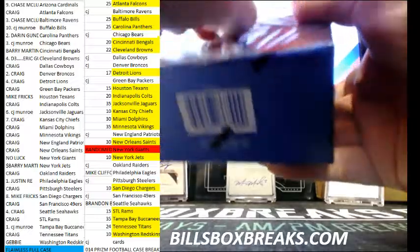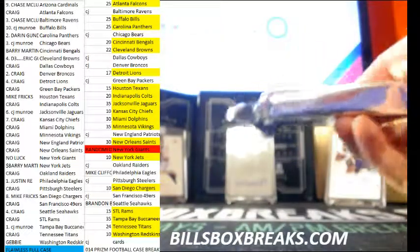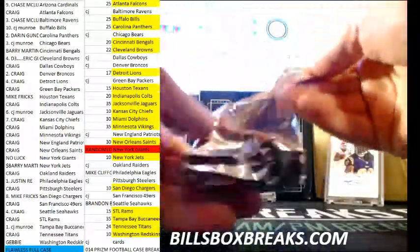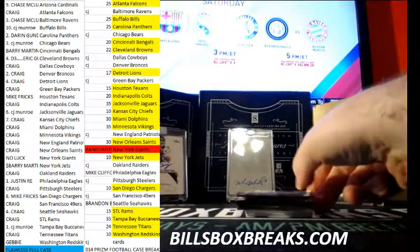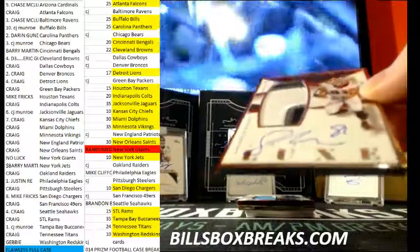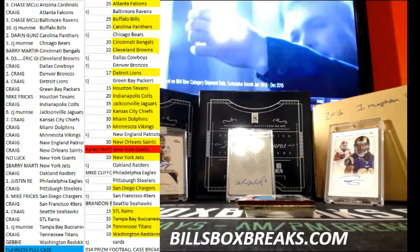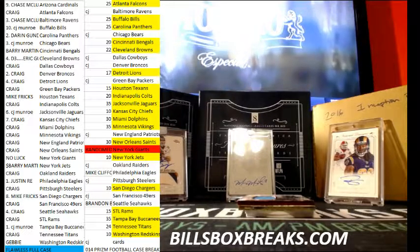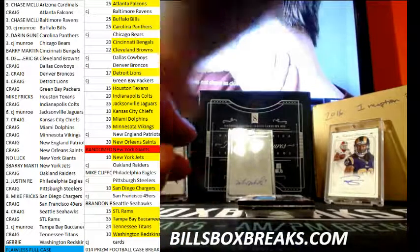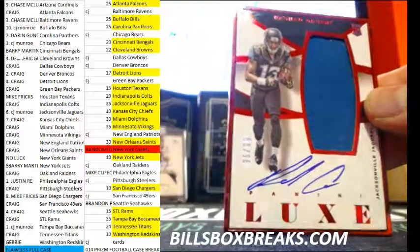And box two. Next pack — nice one here, out of 49, Jordan Matthews, sick patch auto, 45 of 49. And next one for the Jaguars, out of 99, Rashad Greene RPA, 95 of 99.